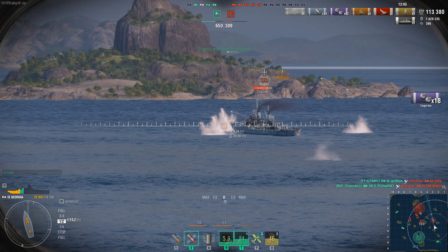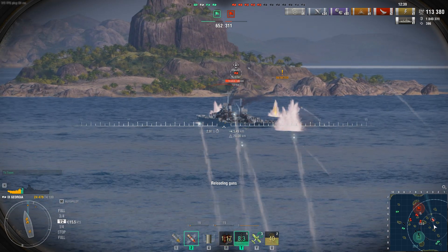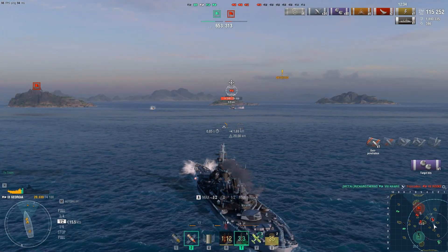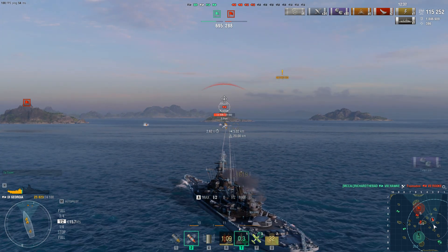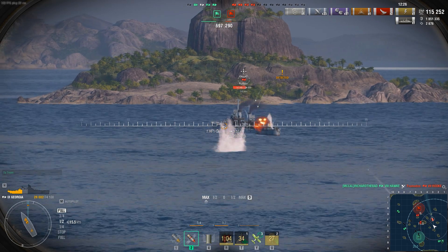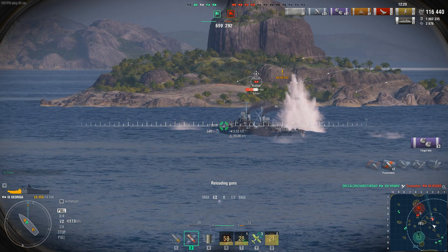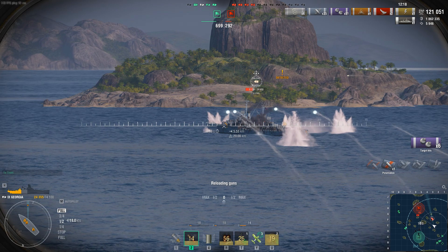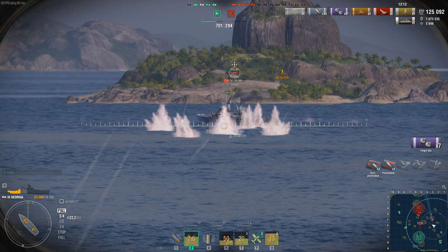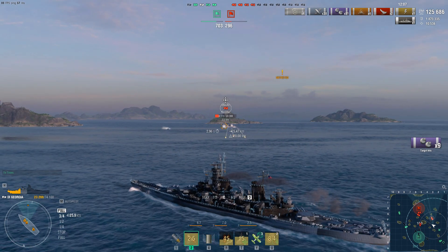Rounding up the pros: second highest alpha damage per AP shell, outstanding dispersion — very accurate — fairly quick main battery reload speed, very accurate secondaries, 33 knots top speed, outstanding AA, and the engine boost plus improved repair party really highlights how good this ship is. It does have the lowest barrel count for any tier 9 battleship, and the DPM is one of the lowest because of that, however its alpha damage is pretty high.